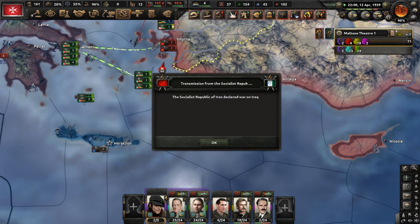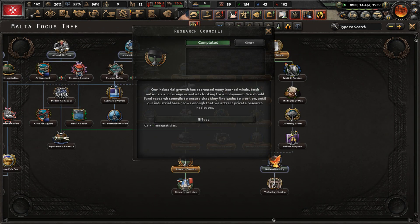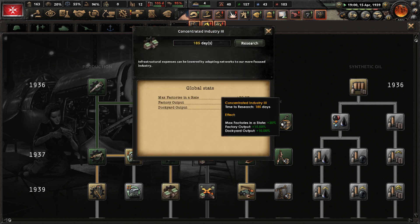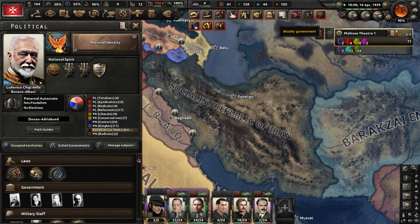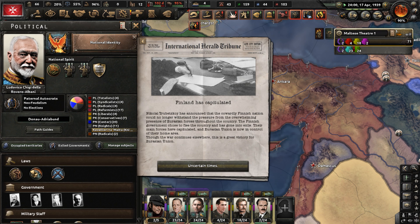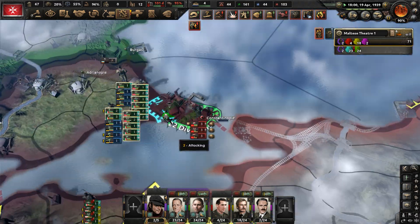We just finished the focus — let's do national identity, and in our research tree start concentrated industry three. We now have partial mobilization. Eurasia occupied Finland — Finland is down. The Ottomans are not making this easy. We need to take these ports so badly. We're launching more naval invasions but they don't go well.